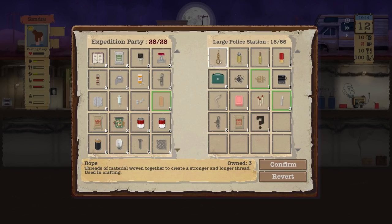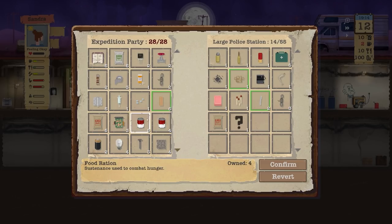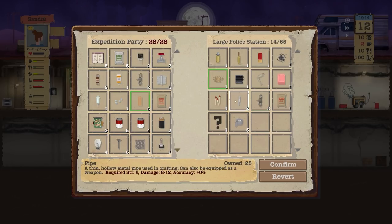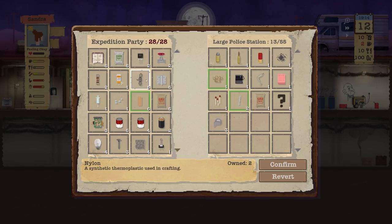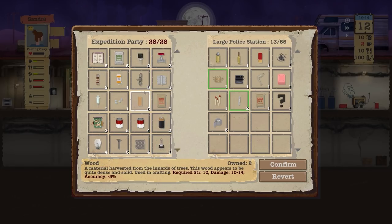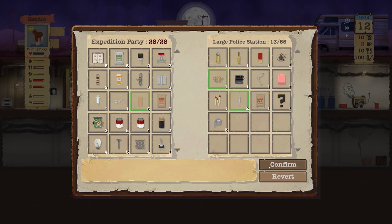Maybe I'm going to keep going until I max out on the food — which is only one more. Bullets, fair enough, but five medical kits — that's brilliant! I'm going to ditch three duct tape and collect those because they're worth a hell of a lot more in trade. There's the nylon, more rope — this is a huge amazing haul. I don't even know if we can store it all, though.